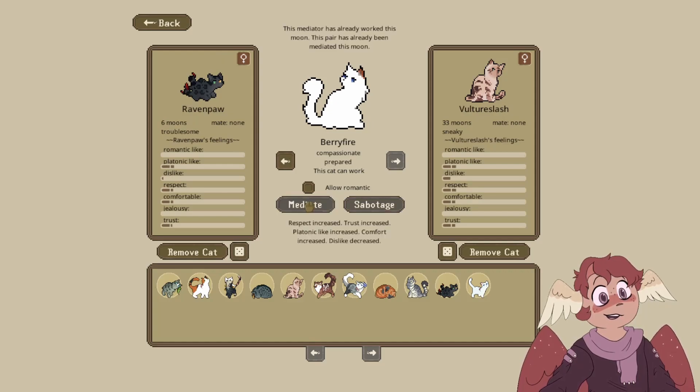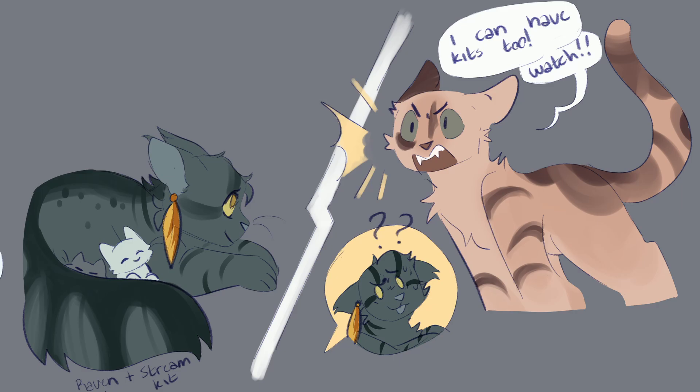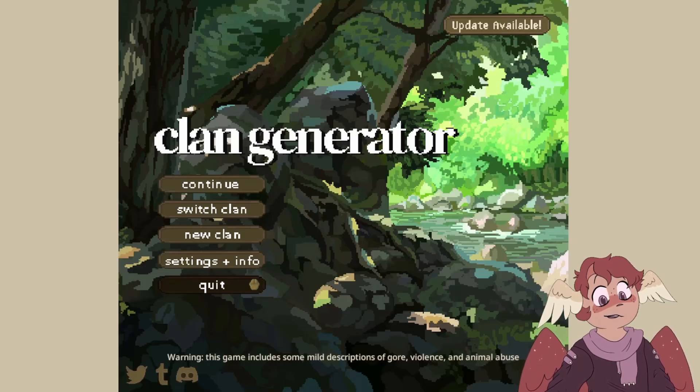Raven Kit and Vulture Splash still don't get along — let's try and fix that a little bit. Whenever somebody asks whether Kuragara will be alright raising their litter of two kits alone, they just smile and reply that everything is going to work out fine. Vulture Splash announced they are expecting kits and chooses to continue their duties as usual for now. So two kits — we have Follow Kit and Blue Kit, who are both about to be made into somebody else. Kuragara is a single parent. I will now be making them into two other kits.